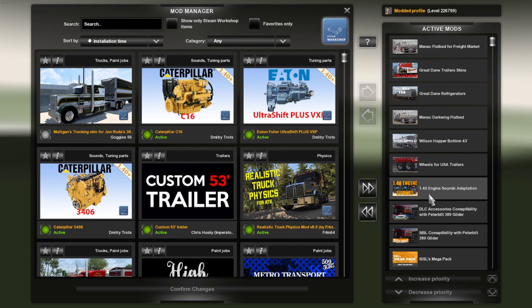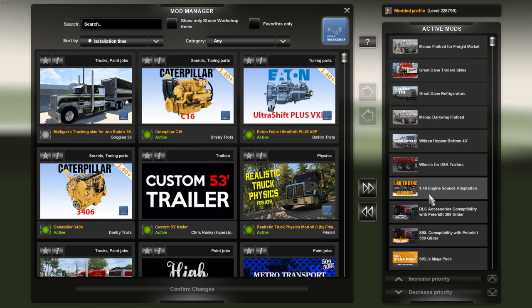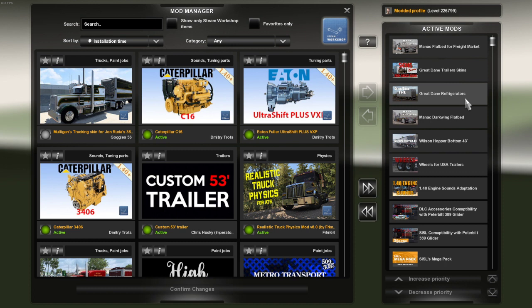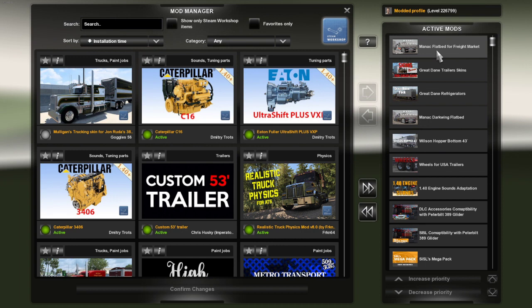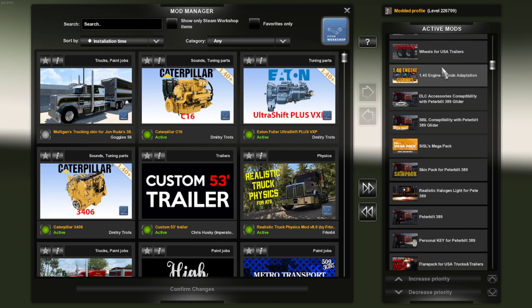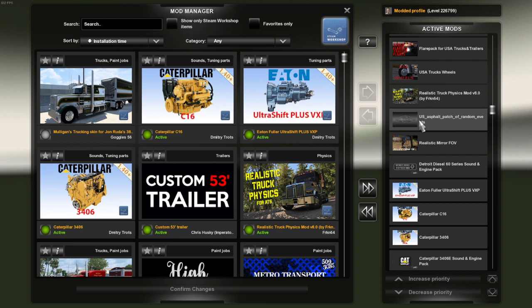Then for the trailer, you've got Wheels for USA Trailers, Wilson Hopper Bottom 43, the Manic Darkwing Flatbed, the Great Dane Refrigerators, the Great Dane Trailer Skins, and Manic Flatbed for Freight Market. And here are other mods I have: Realistic Truck Physics, US Asphalt, Realistic Mirror FOV, Detroit Diesel Series 60, and Engine Pack by ZMods.